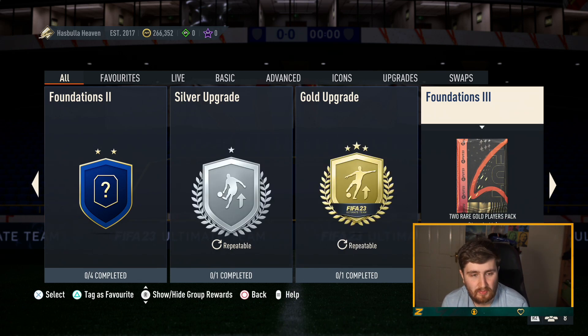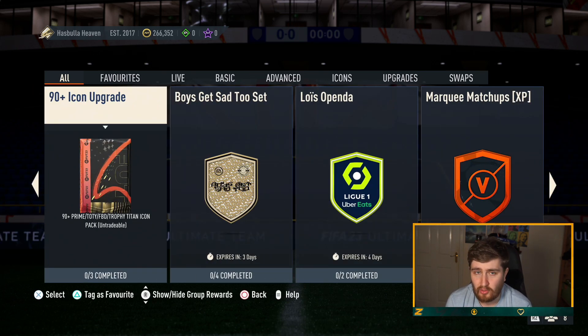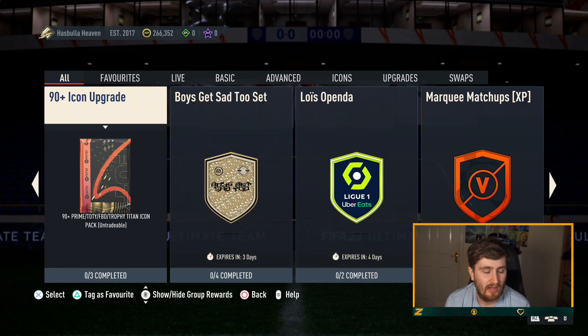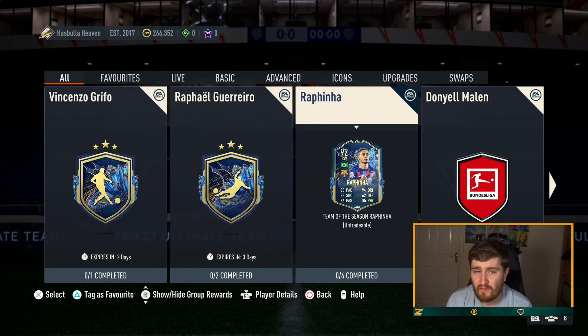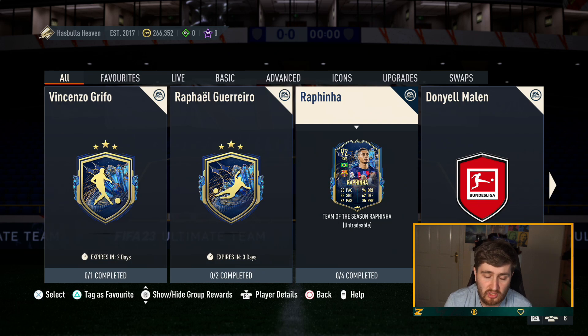For me, at this point the SBCs really worth doing are Puskas and the 90-plus icon upgrade. If you already have very good attackers I wouldn't do Puskas, and if you have an end-game team already you wouldn't need the icon upgrade either — but for the majority of users the 90-plus icon upgrade is pretty much a must-do. It's a free swing with untradables for a chance at a top-tier card. The Dinho SBC is one of the worst I've ever seen. Keep your eye out for more SBCs — most Team of the Season ones tend to be okay price but not anything to be too excited for. Appreciate you guys watching!